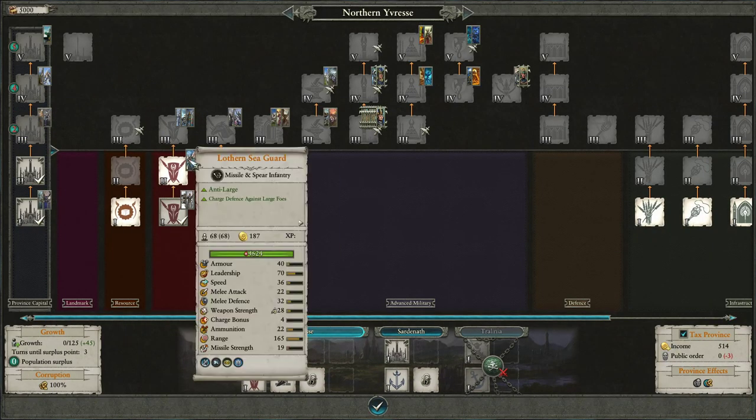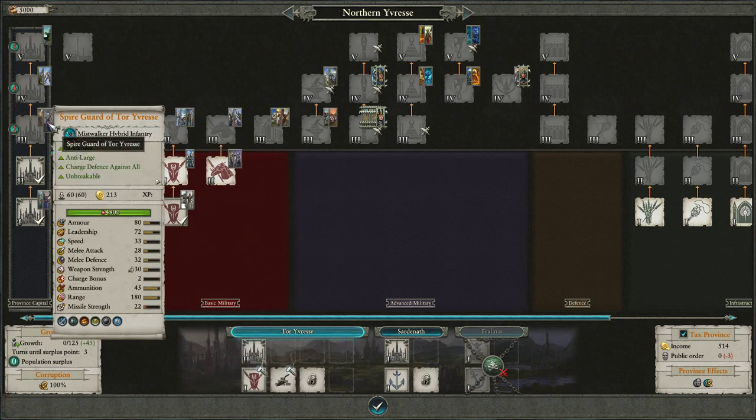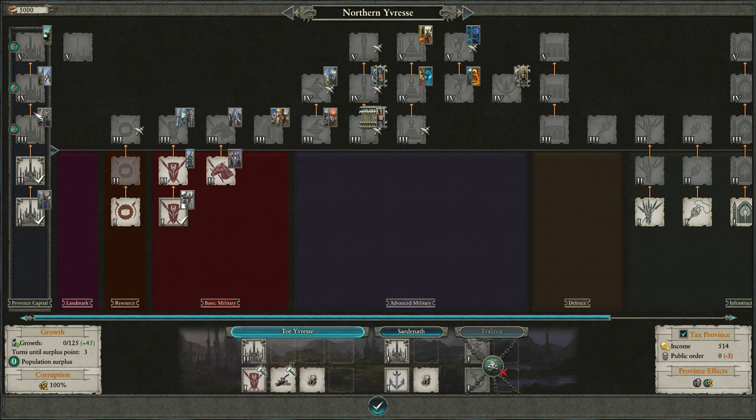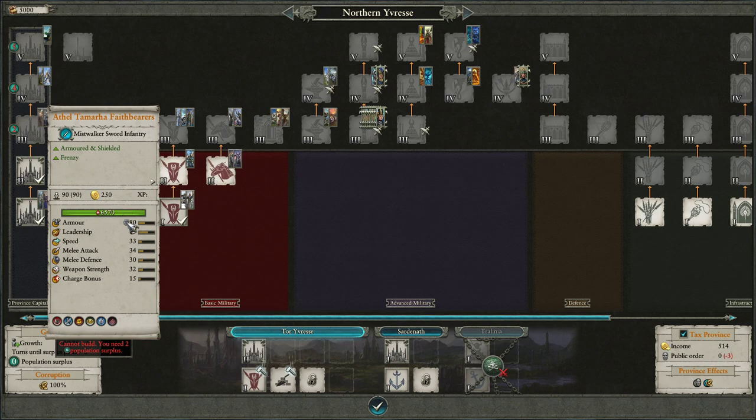You can get the Spire Guard from tier 3 in Tor Yvresse. These are very similar to Lothern Seaguard, but they've got more range and absolutely tons of ammunition. They've got anti-large and they are spears — so you're getting those benefits from Eltharion's skills to boost their spearness. The sword variants have shields, so they get the bonus armor from Eltharion's shielded unit skill.